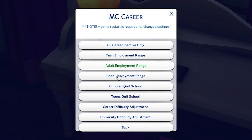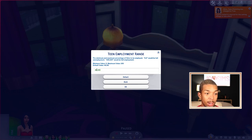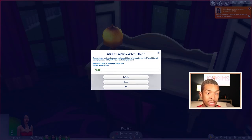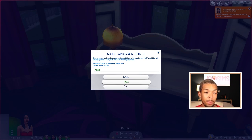Next we're going to come to MC Career, which is useful for adjusting everyone else's careers outside of my own sims. First I'm going to come to Teen Employment Range — the minimum and maximum percent of sims to be employed. Right now it is set to 40-50. I change it to 27 to 33 based on the census data settings. For the adult employment range, it is currently at 70-80, and we're going to change it to 73% to 83% — according to national census data, a maximum of 83% of adults are employed.